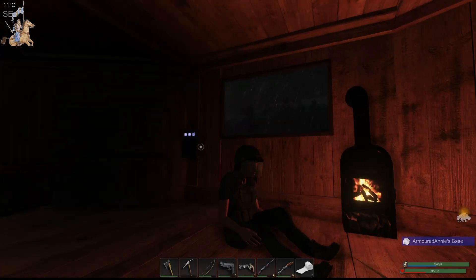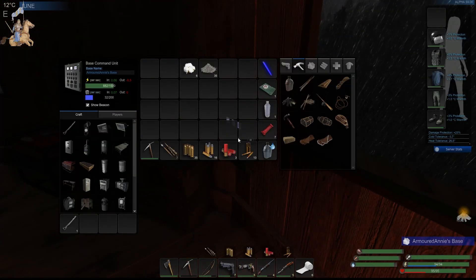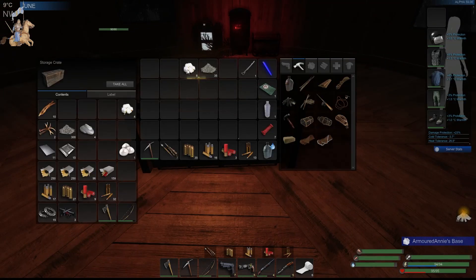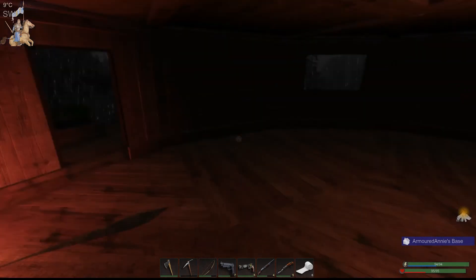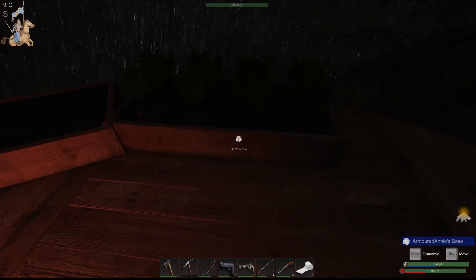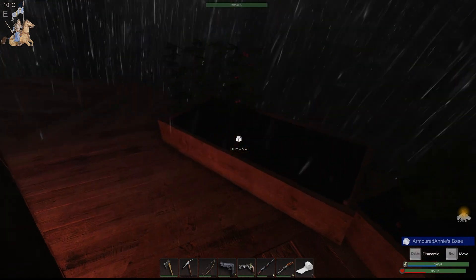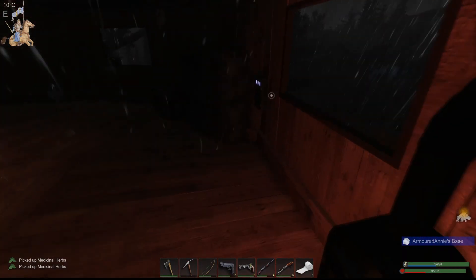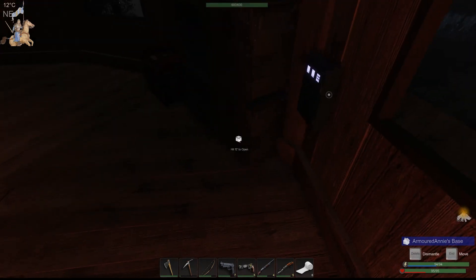Let's stop lallygagging and get on with the day. We have a lockpick, and we just picked some cotton as well — that's all there ready for making some more padded cloth. I've got water on me, so I'm hoping to get hold of a berry at some point. We need some more — let's just pick these medicinal herbs now because we can. They're just a bit of a filler, really, and they have extra biofuel.